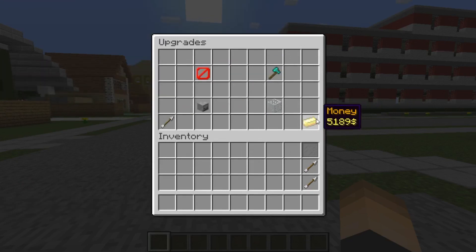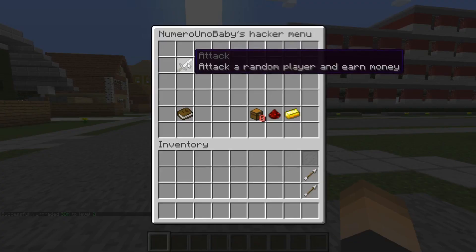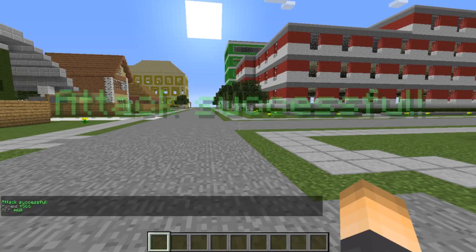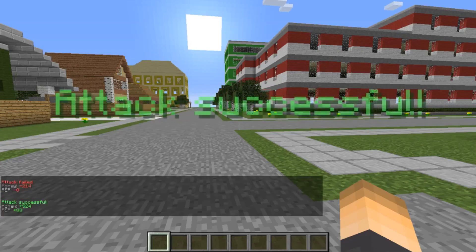After a few more attacks here and there, we finally got enough money. Now let's go ahead and upgrade our SDK. There we go, now it's level 2. Now let's try to attack Bobby and we should get a little bit more success going. The success rate is now 60%. And off the bat, we've got a successful attempt. You can go again. Attack failed. You guys kind of understand how it goes.